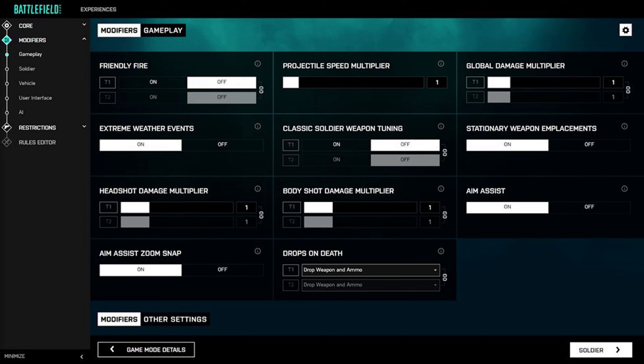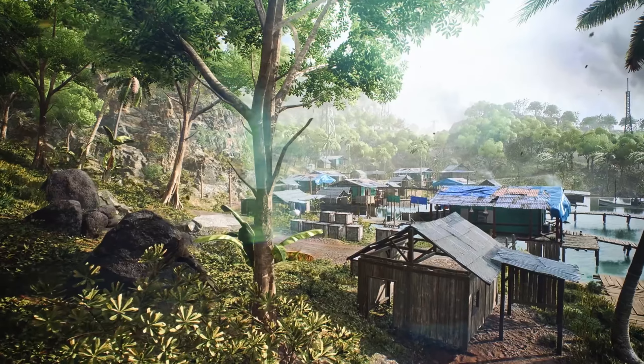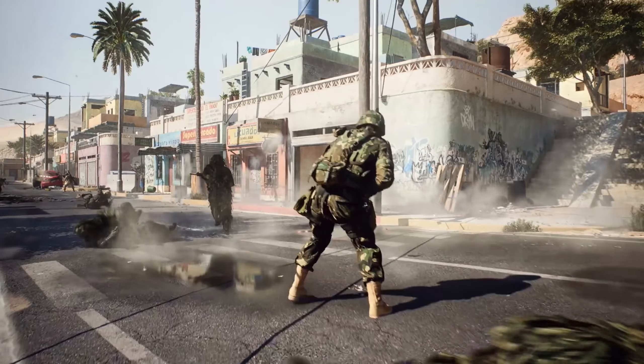İster 128 ister 64 ister 40 ister 70 ne isterseniz; bot olsun mu olmasın mı, oyun süresi, düşman vurduğunuzda ticket'tan kaç puan gitsin ayarı bile mevcut. Spawn olma süresi ya da sadece squad lideri üzerine spawn olma gibi detaylar da mevcut. Modifier kısmında değiştireceğimiz ayarlar: friendly fire olsun mu olmasın mı, oyunda doğal afetler, hortum, aktif hava olayları olsun mu, vücut hasarı ayarı, nişan asisti açıp kapatma, haritada yerleşik silahlar, toplar, tüfekler olsun mu. Drop zone death ayarı, birini vurduğunuzda düşmanın ölüsünden mermi falan düşsün mü; dünya kadar ayar var abi, deli olursun oğlum, harika ayarlar var.